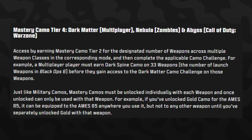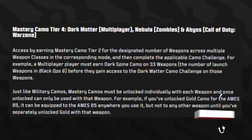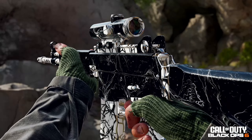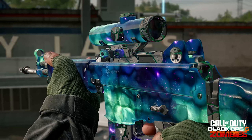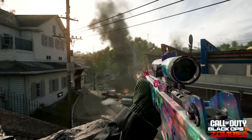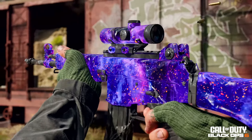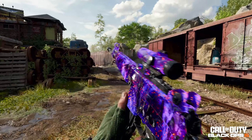Finally, Dark Matter for multiplayer, Nebula for zombies, and Abyss for Warzone unlock once you complete the Dark Spine challenge (or corresponding camo) for every single weapon. One important note: every single mode requires you to go through all three steps independently. You can't do the military challenges in multiplayer and then skip ahead in zombies — you'll have to start all over and complete all challenges uniquely for each particular mode.